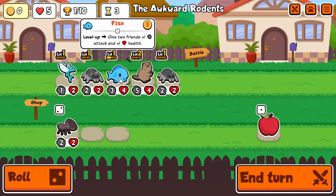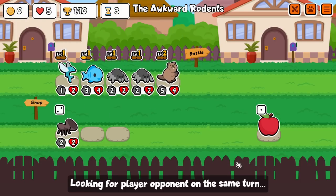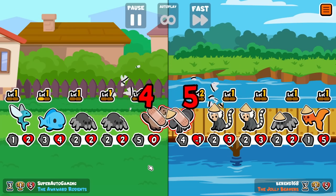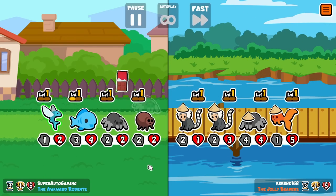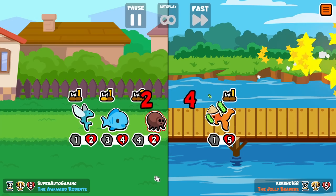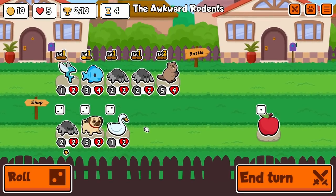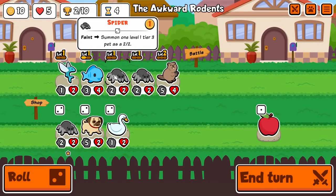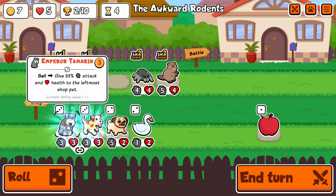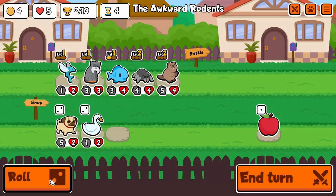We already have the Flying Fish — this is huge for a double Spider. Whatever comes out of Spider will guarantee be level two. We could get Clownfish, Blobfish, Flea out of it. Double Flea is pretty insane early on. I think Flying Fish is actually cracked in the early game. I definitely want the level up here; we'll take Tamarin, and if we pill this we could immediately get a level two Blobfish.